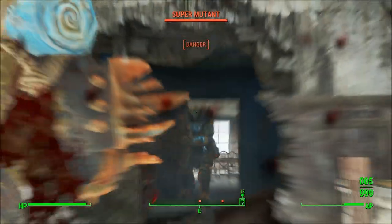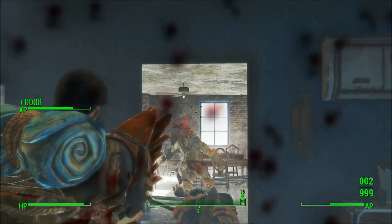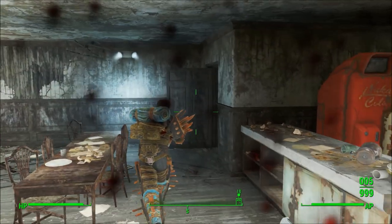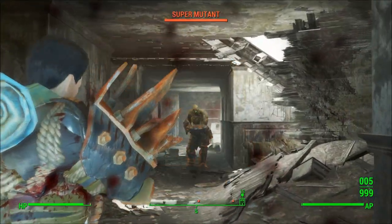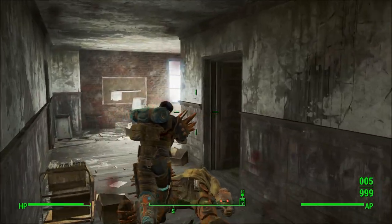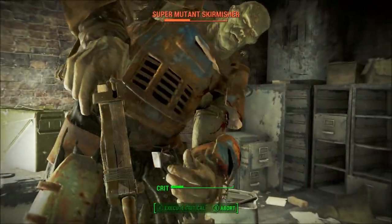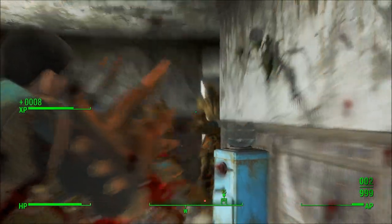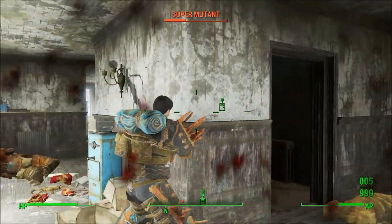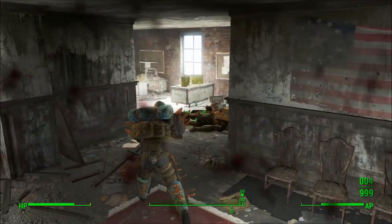Trapper armor does outclass both leather and metal when it comes to providing the other resistance type — so leather armor will have lower damage resistance than trapper, and metal armor will have lower energy resistance than trapper. Trapper armor may actually be better than metal armor since trapper pieces are typically lighter. However, leather armor pieces are lighter than trapper pieces, so you may actually get better damage and energy resistance per pound with leather than with trapper armor.